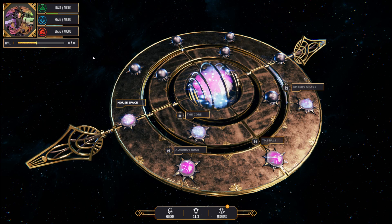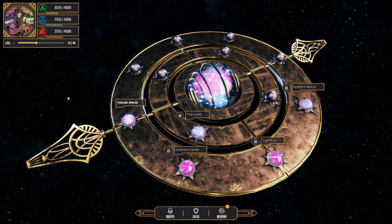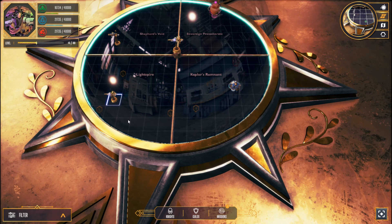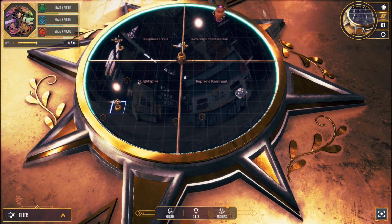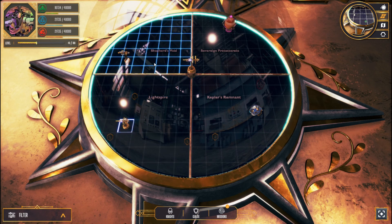House Space is PvE focused and acts as a tutorial for many systems and features of our game. House Space itself is made up of four zones: Kepler's Remnant, Light Spire, Shepard's Void, and the Sovereign Protectorate.